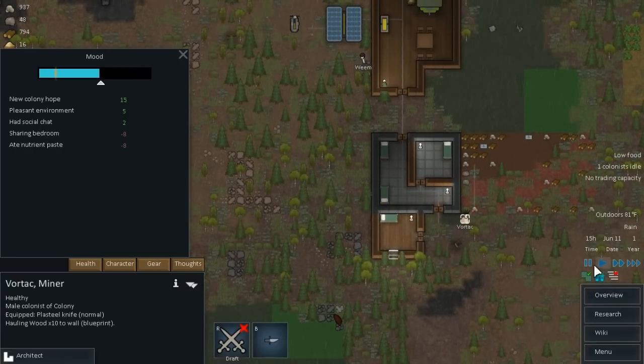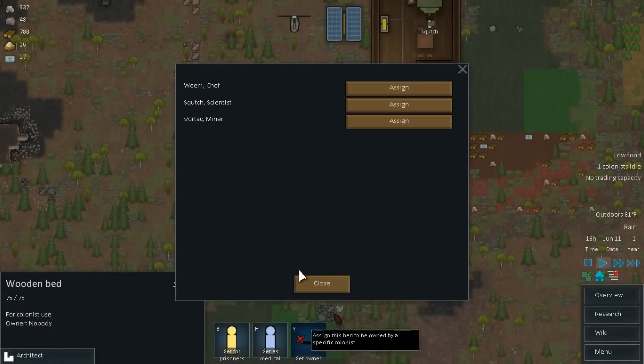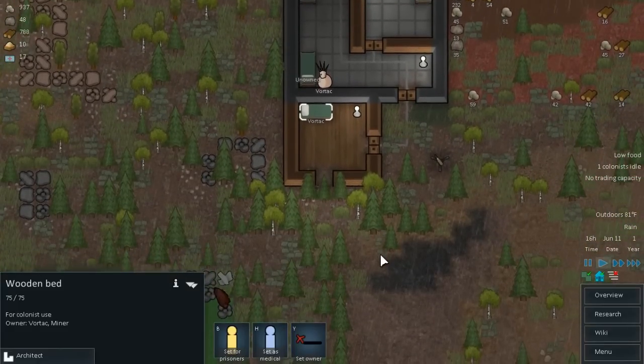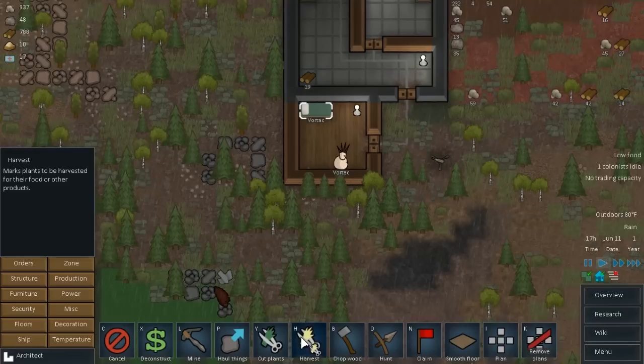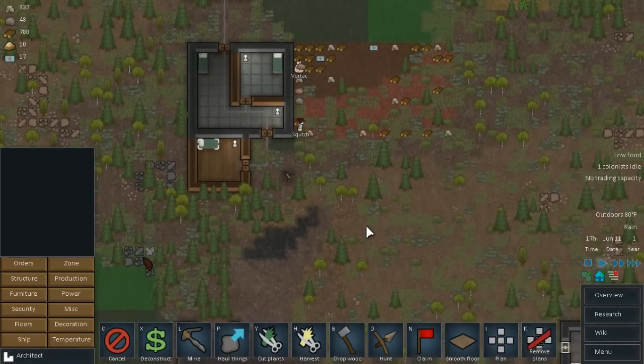Before we go, I'm going to deconstruct this bed and set the owner of this one as Vortek. Now everyone has their own room despite one of them sleeping in a hallway — that is better than nothing. Why is that roofed over? It's not even... okay, well he's finished it. It roofed over before he finished that — that's weird. All right, I'm going to call this an episode guys.